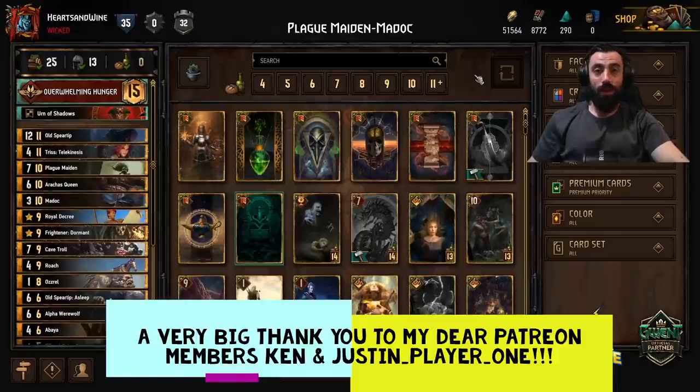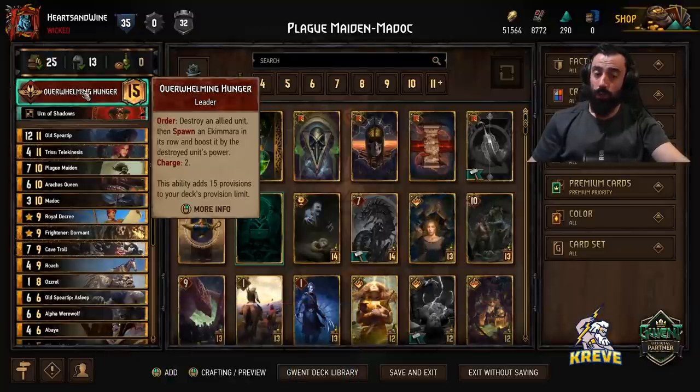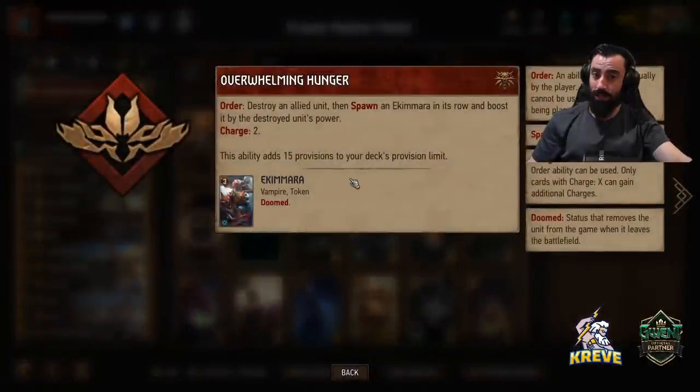Hey, what's up everyone, welcome back to another one of my deck guides. Today I have a monsters list for you. The leader ability is Overwhelming Hunger — we get to destroy an allied unit, then spawn an Ekimara in its row, boosted by the destroyed unit's power. We have two charges of this.